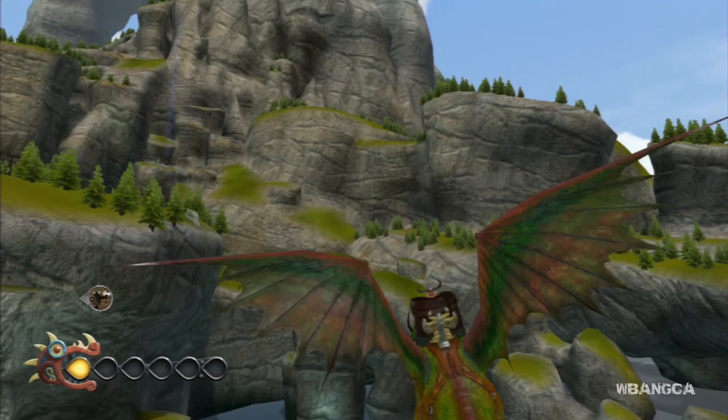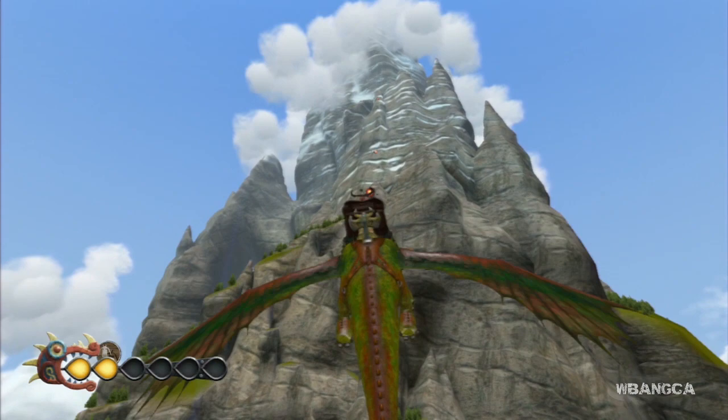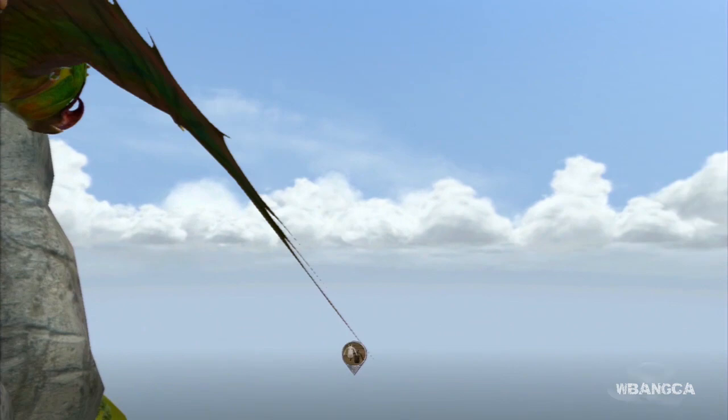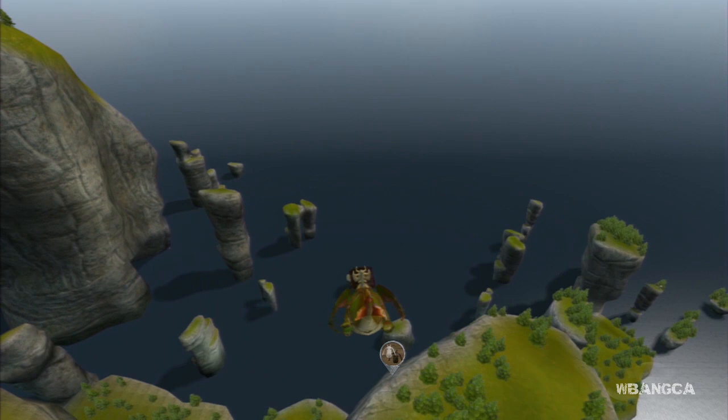Look at his blast — it's pretty crazy. It has an orange and yellow aura and it's surrounded by black, which is really cool. Let's turn around and dive down a bit. That's how he dives and that's how he stops. So that is how you get Stoic and Skull Crusher in How to Train Your Dragon 2.